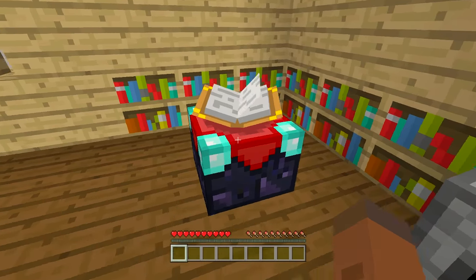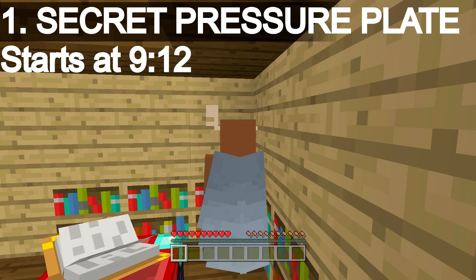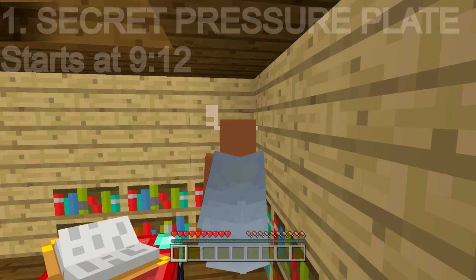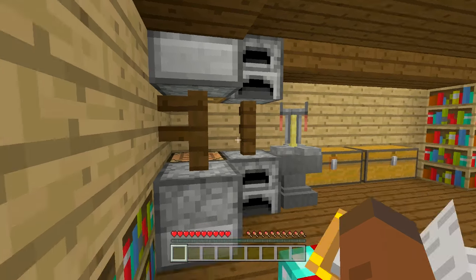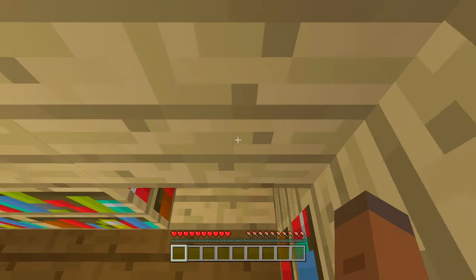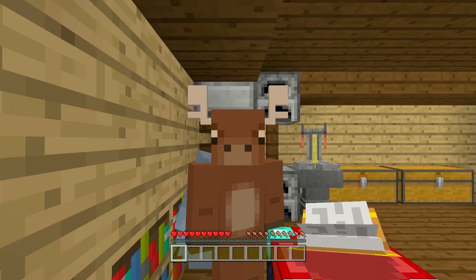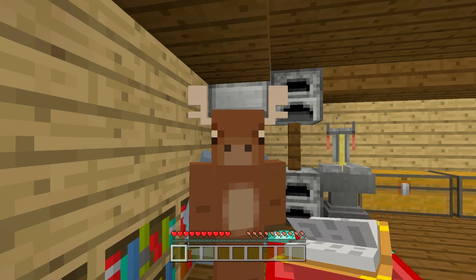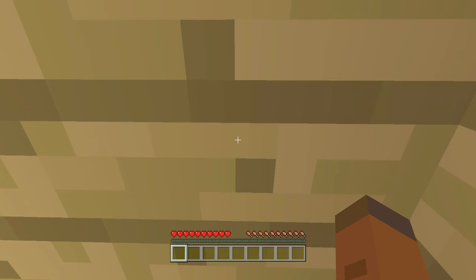The first entrance is right here in the corner behind our enchantment table. Right above our head is a pressure plate — when we activate our elytra wings we phase through the block above us, hitting the pressure plate. You can use a full block but you will hurt yourself in survival, so I recommend just using a slab. Activating the wings will activate the pressure plate, opening up this block below and letting us through.